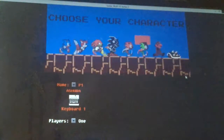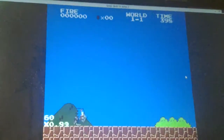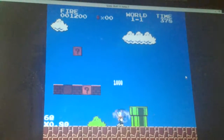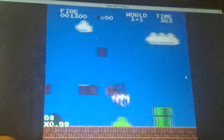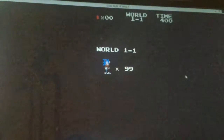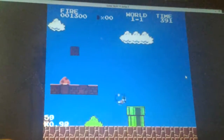Here is Fire Sonic — now he just looks like Sonic with white shoes. He can do the spin move. What if I click C? Oh, he shoots fire — that's sick, cause he's Fire Sonic. And he has his fire shield.